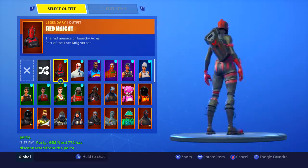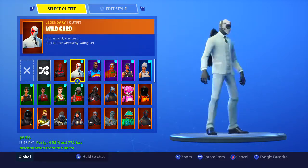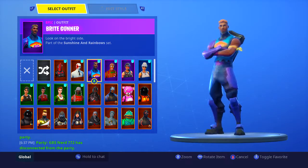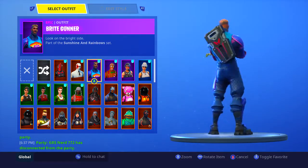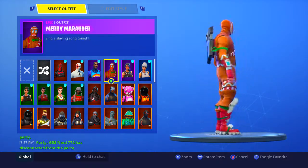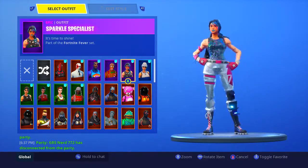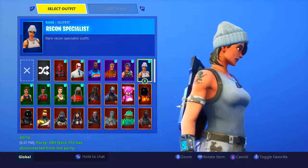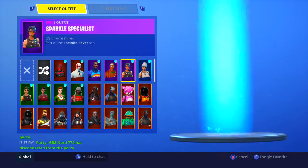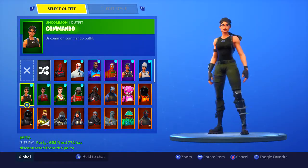I have the Red Knight — I bought it the first time it came around. I have the Wild Card, frequently bought it. I have the Bright Gunner, I think it's a really cool skin in general. Gingerbread Man, I bought it in the Christmas update. Sparkle Specialist, Battle Pass Season 2 skin. Recon Specialist, probably one of the best basic skins in the game.